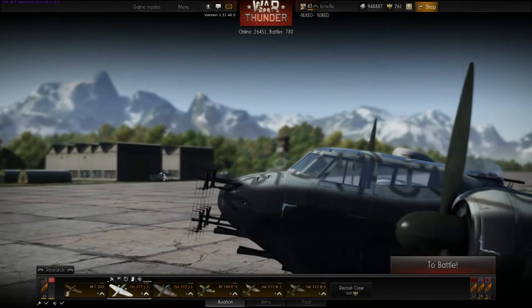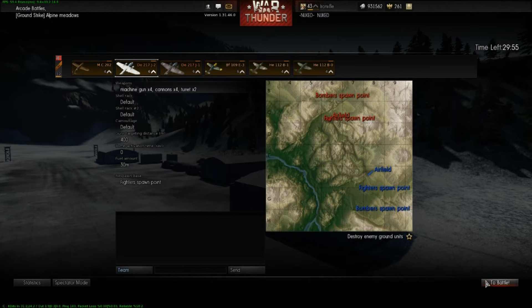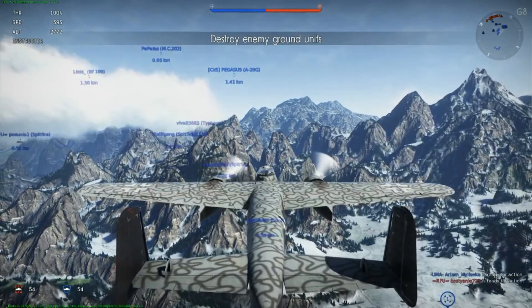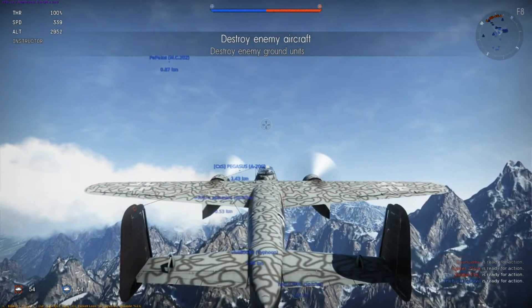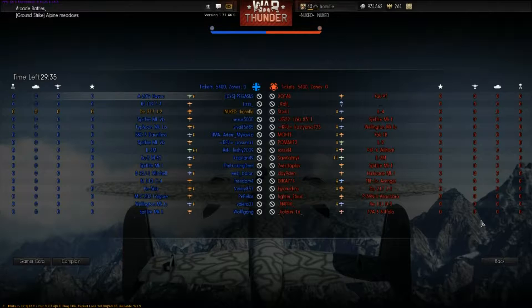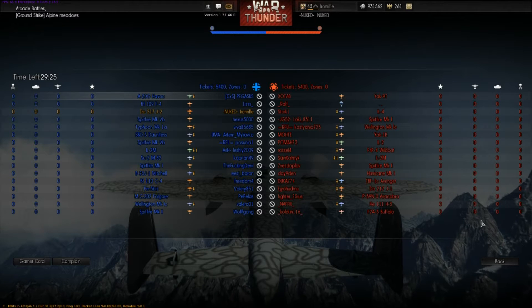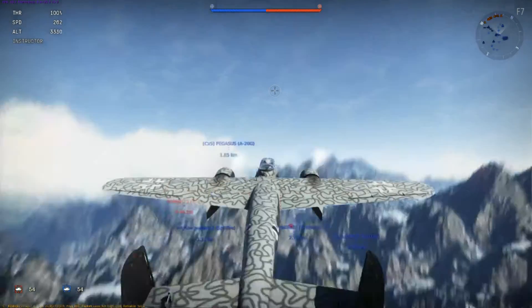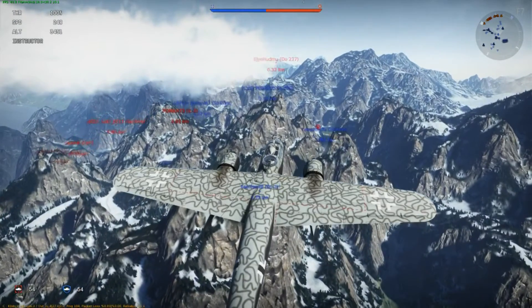Let's go on with the battle. I'll start with my Dorniers just to see if I can make anything good of them. I'll start off by climbing up and getting some altitude to see what's going on on the battlefield. From the long-range bombers we've got the IL-4, the Wellington, the HE-111, and that would be it.